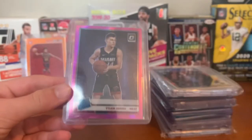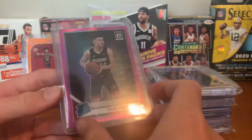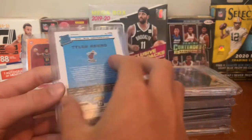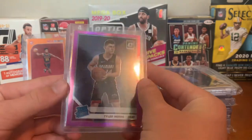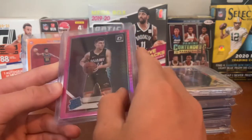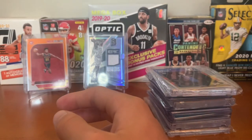For the Heat we got a Tyler Herro pink Hyper rookie card — very happy when I pulled this. He had a very good rookie year, made it to the Finals, but then had a very bad sophomore year so all his cards kind of dropped. Hopefully he can bounce back next year. This is a sweet card — a little off-centered and has a little print line, like all the pink Hypers, but still a very cool card.